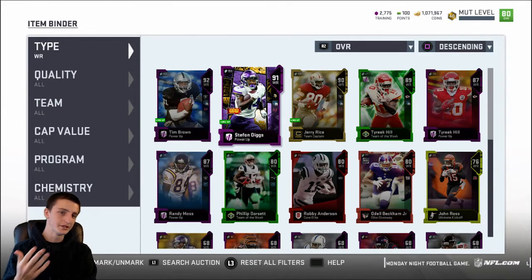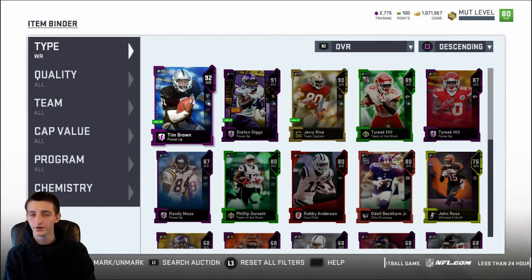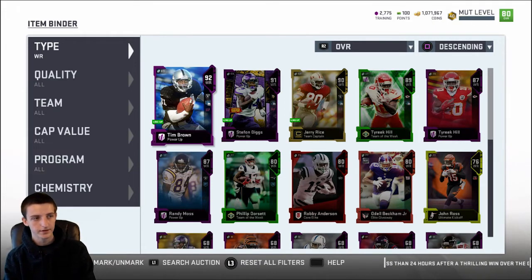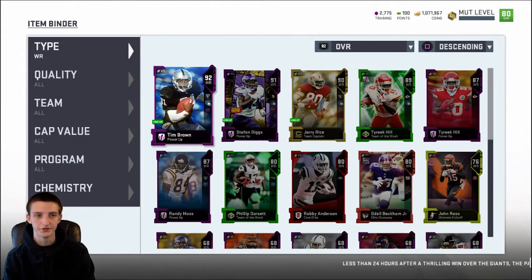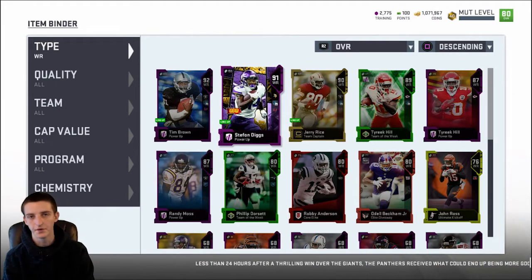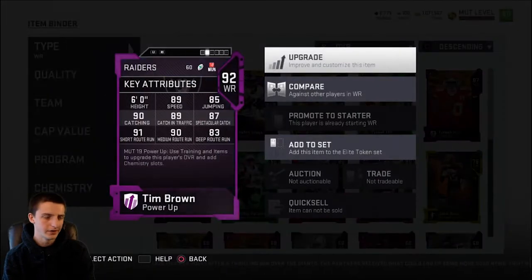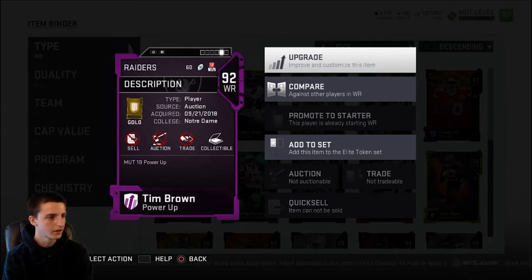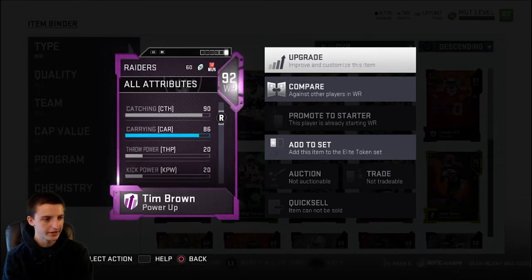The third option for elite and short route runners is Tim Brown. There are a few other options technically, but these are the cheapest cards worth using — they can all spin, they're all relatively fast, not too short, and all generally have good route running. Jerry Rice is in the 90s, Stefan Diggs isn't quite there but his route running isn't bad. When you power up Tim Brown he goes to 45 cap, and with elite route runner he goes to 60. Because he has 91 short route run he can also get short route runner — I personally choose to have him on elite.